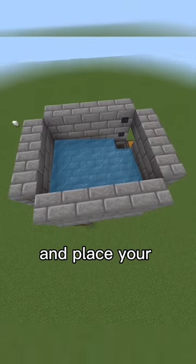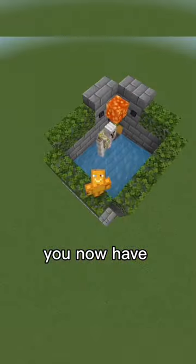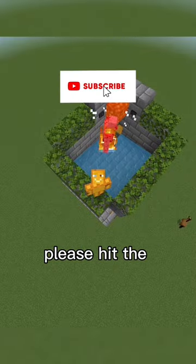Add another layer and place your leaves, buttons, and lava. Lastly, place slabs in this corner. You now have an iron farm. If this was helpful, please hit the subscribe button.